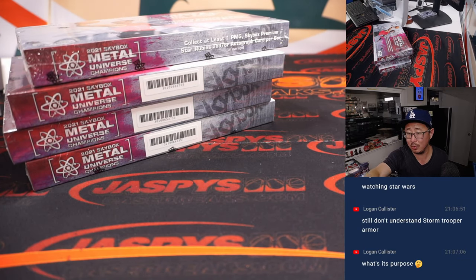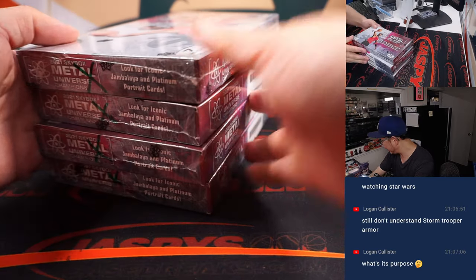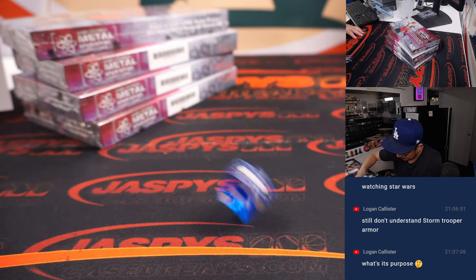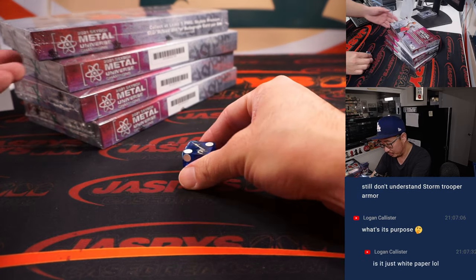Logan watching some Star Wars asking what's the purpose of Stormtrooper armor? All right, let's pick a box. One through four on the dice roll — five and six we'll just roll again. Two. Box two.